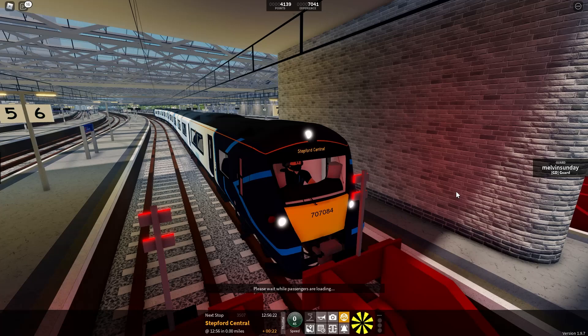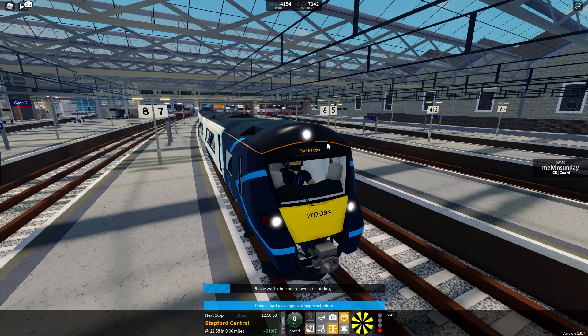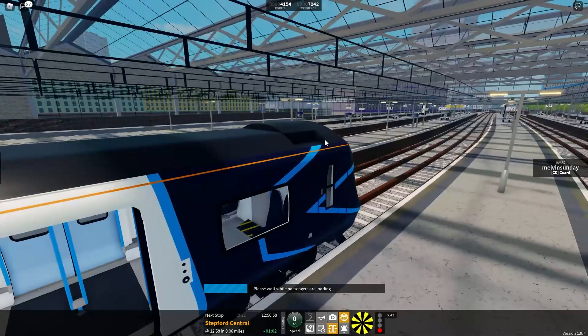We'll get ready to turn around. We're currently on a red light because the express just went south, but the express is 125 and we're only 100. We still have to turn around, so they'll be long gone by the time we depart. We'll continue the schedule, although the signal is still red at 58 - quite interesting. They are being controlled by the signaler.